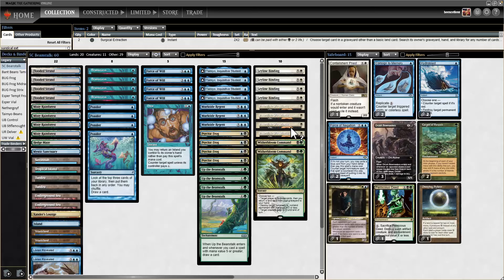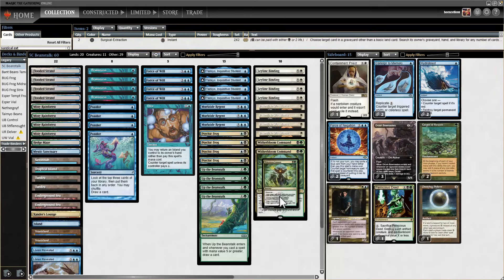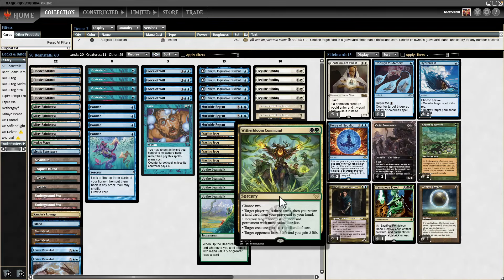Here is the real difference from what I've been playing — mostly Bug Beanstalk. We are playing a full eight exile-based removal spells. These are great for just removing anything, really. This can remove a flipped Tamiyo, for example, and Witherbloom Command can also kill a flipped Tamiyo as one of its modes.